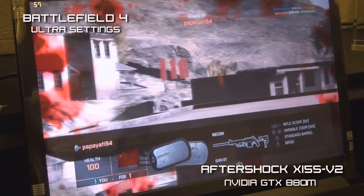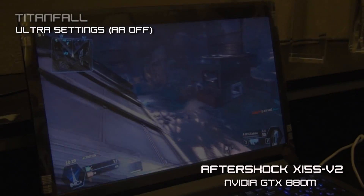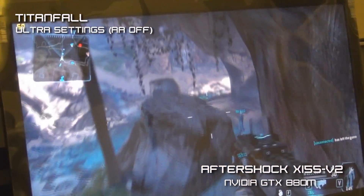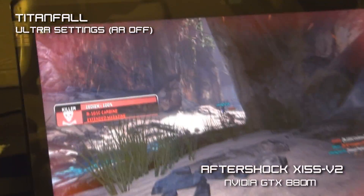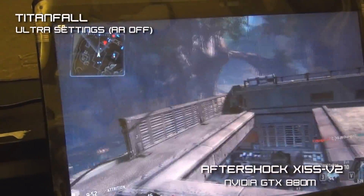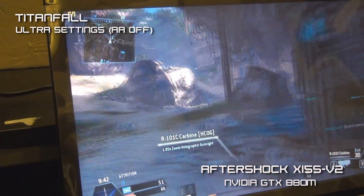Apologies for the bit of glare on the screen — we have a screen protector on it. Next up we have Titanfall running on the 880M. Titanfall is a new FPS game that many users have been asking about, and we have this running at pretty much close to max settings. As you can see, we are getting at 1080p a very smooth 50 to 60 FPS. We actually expect there should be improvements for this game shortly with driver releases for the GTX series of graphics cards.